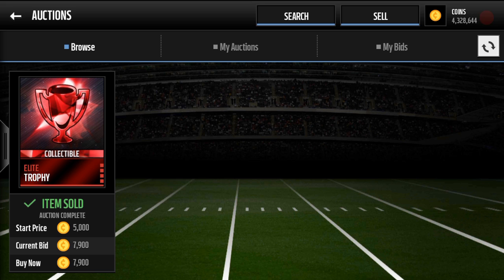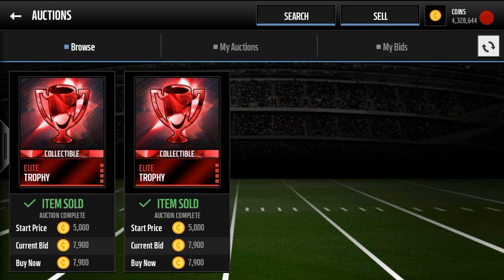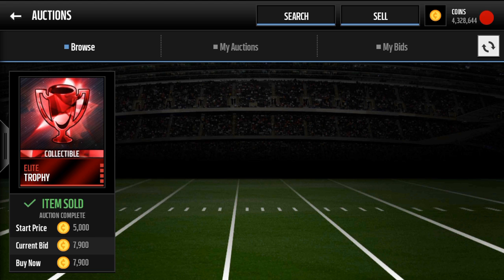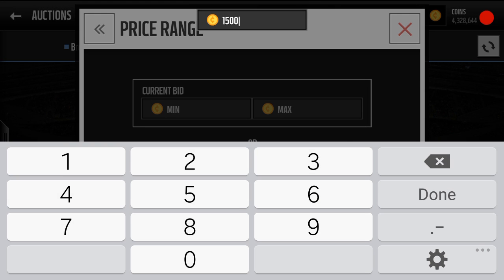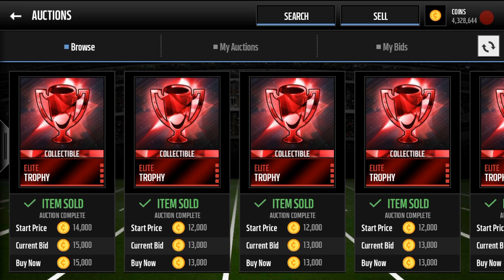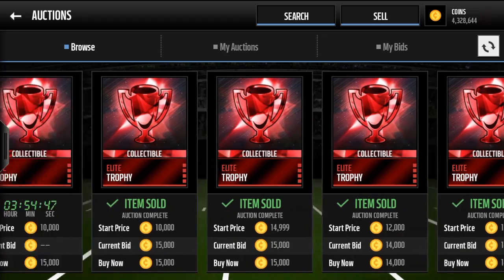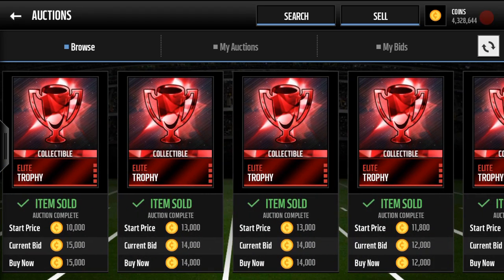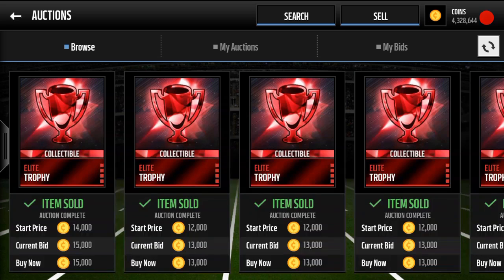Elite trophies sell for about 15,000 coins and gold trophies go for about 5,000. In this next filter, this is strictly elite trophies. Look for elite trophies for 8,000 coins, snipe them for under that or for 8,000, and you'll sell them for a good amount. As you guys see right here, I'll type in 15,000 — you can see these are selling instantly right at 15,000 coins. So if you're sniping them for 8,000 or under, you're making back that 8,000 if not more, depending on how cheap you got them.